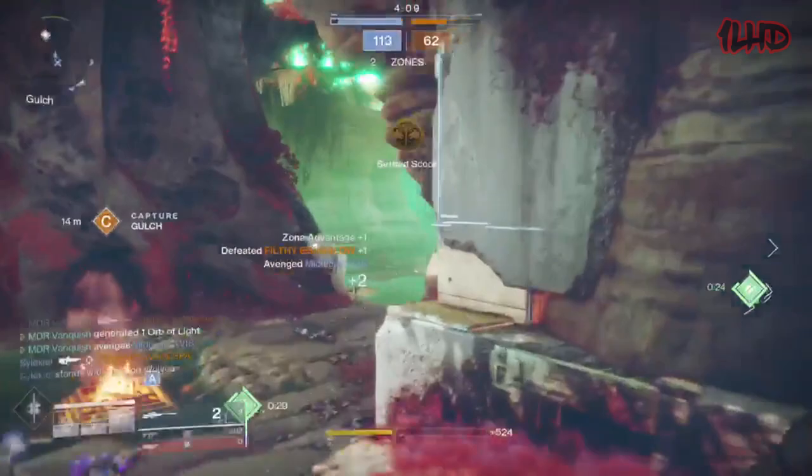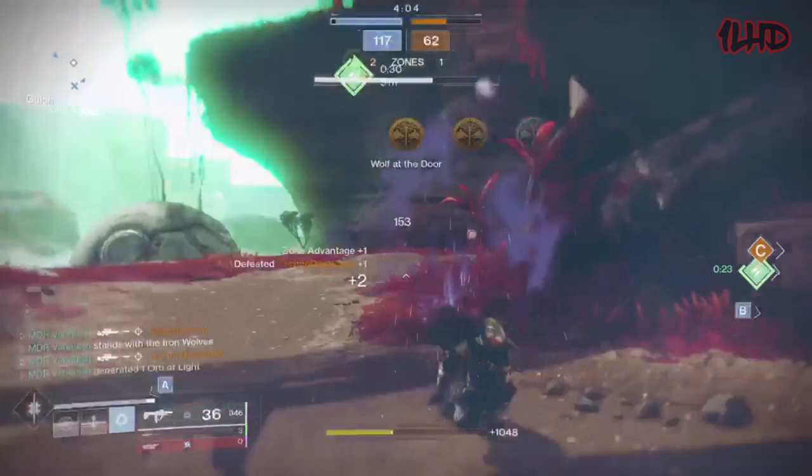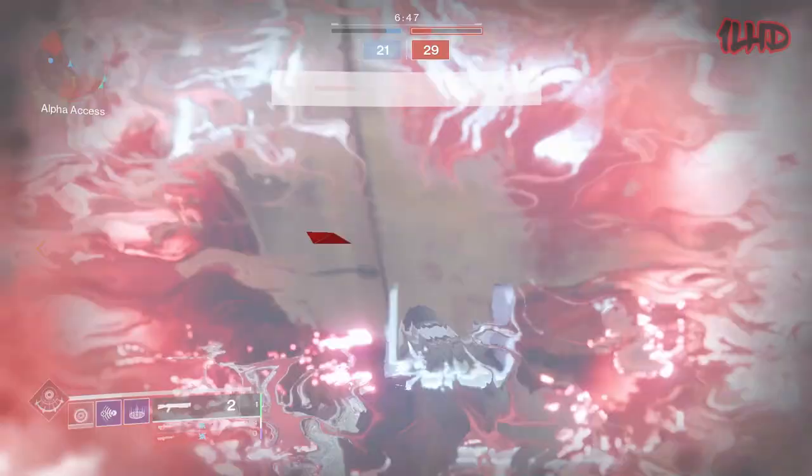Alongside the fact that Revoker is in the kinetic slot and is a very high impact sniper rifle, you can easily shut down supers with one shot to the head. At the time this video is going live, I only have one of the three new ritual weapons — the Vanguard's Edgewise. I'll be getting Gambit's Exit Strategy and the Crucible's Randy's Throwing Knife sometime this week, so when that happens I'll make a separate video talking about the ritual weapons.